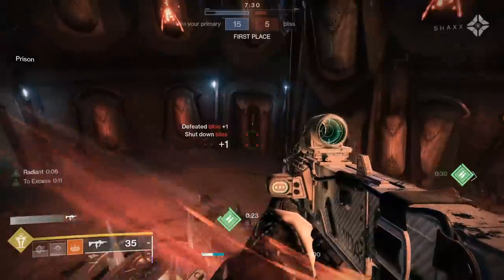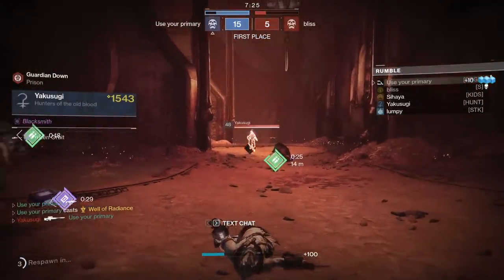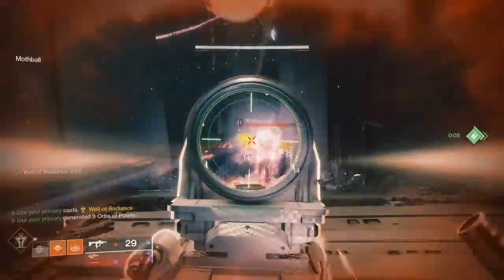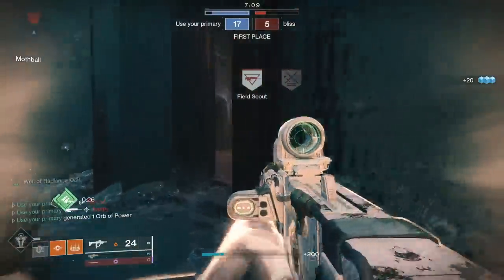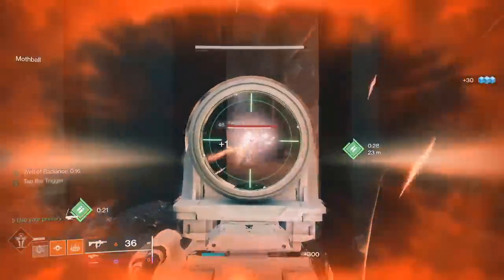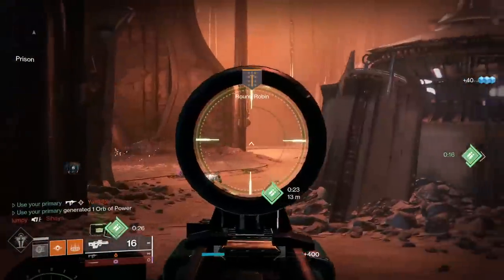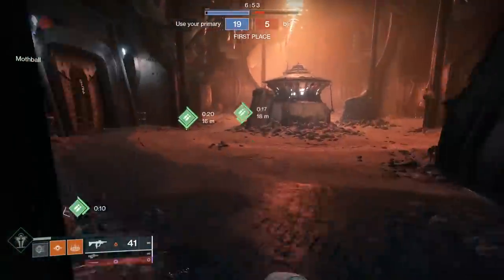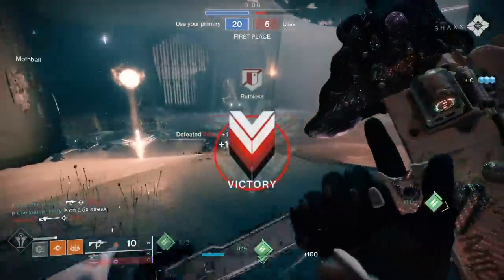He actually didn't die. Main door — I'm going to drop a Well of Radiance so I don't die, and look for the guy at main. He's going to think maybe I'm weak and try to challenge me. Three-tap. Somehow didn't kill with my SMG — that was on me, my aim was terrible. I always feel like I'm going to die even though I'm in a well. He's dead, and that's going to be GG. Hell yeah — that was a good game.